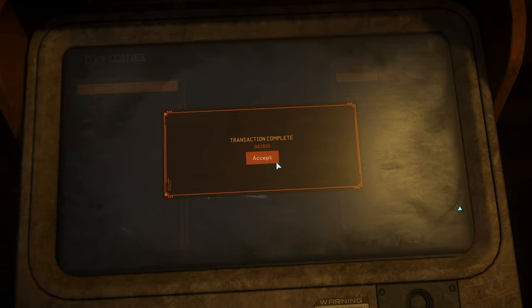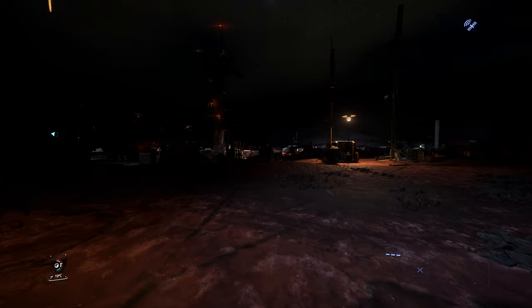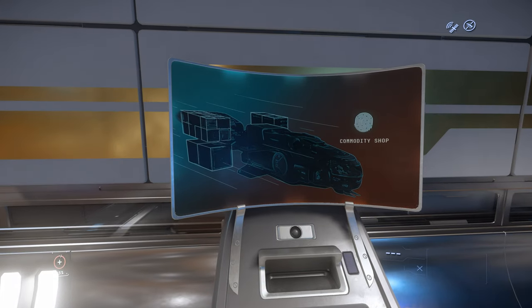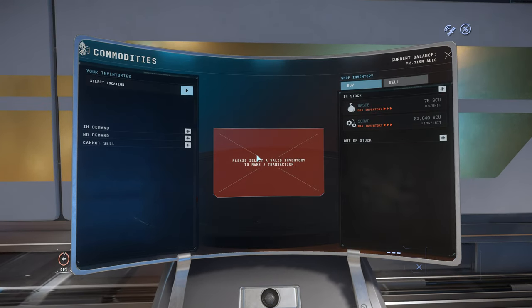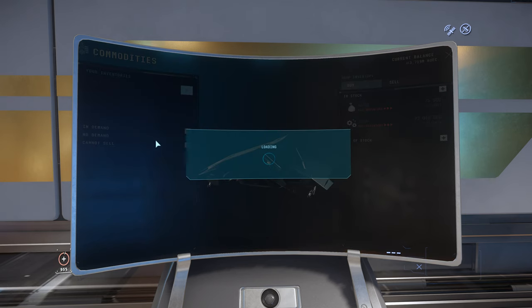Then you're going to want to head to Artcore Area 18 and make your way to the TDD. At this terminal you'll see when we sell this it's going for 9.49 million — so we're just a couple of hundred thousand short of 2 million profit there.